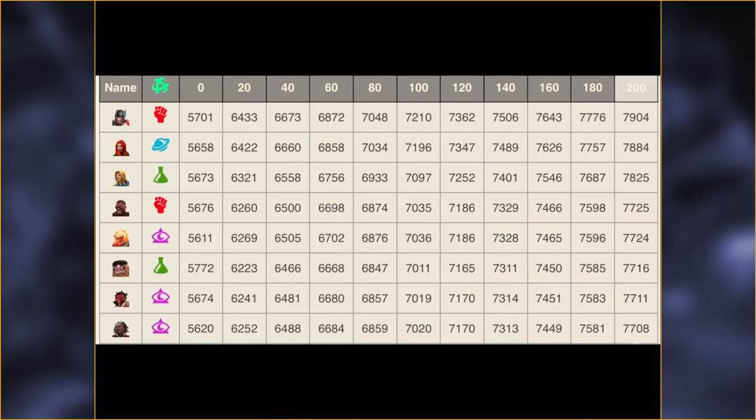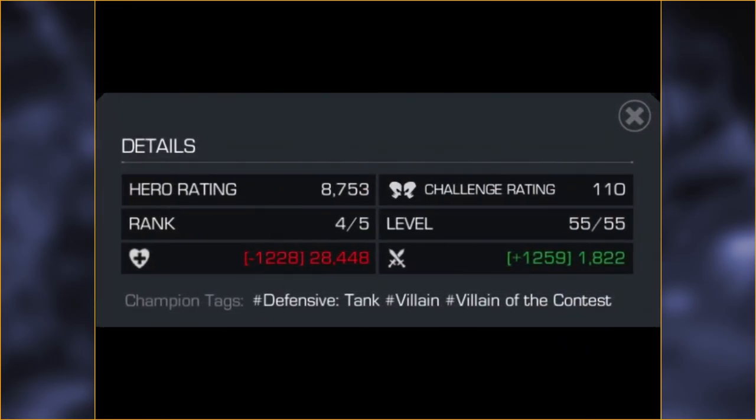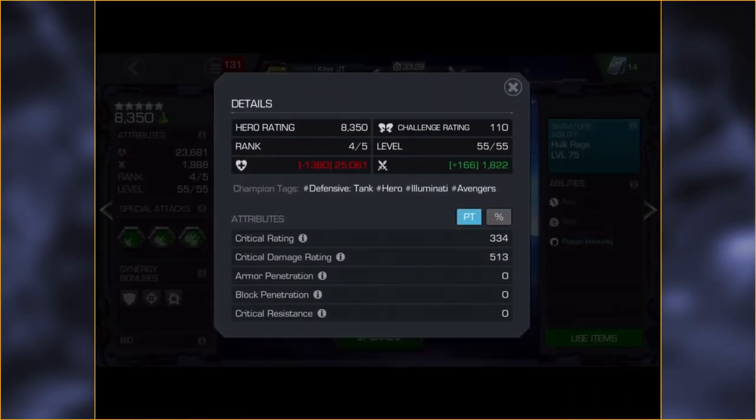Some of you math whizzes may be able to tell just by looking at the charts and what you've heard about Thanos so far, but for now I'm waiting on the numbers. Next are his base stats. I'm going to do a comparison between him and Hulk because their base stats are so similar — they compare very well. That'll give you an idea of what Thanos is all about. Base attack is 1822, exactly the same as Hulk. This is without masteries.